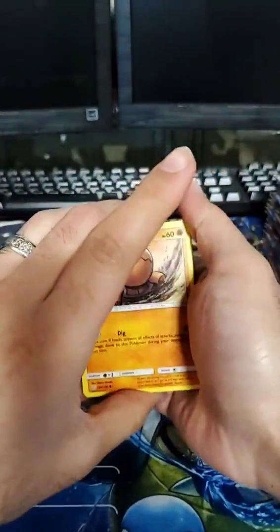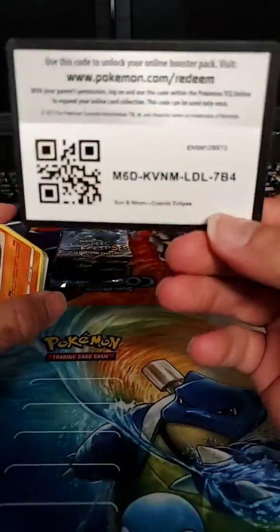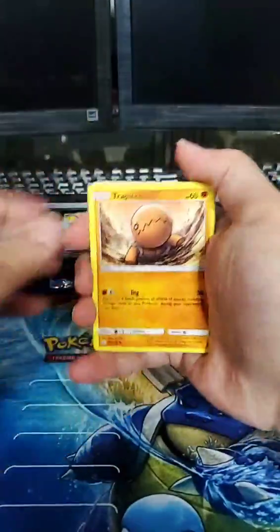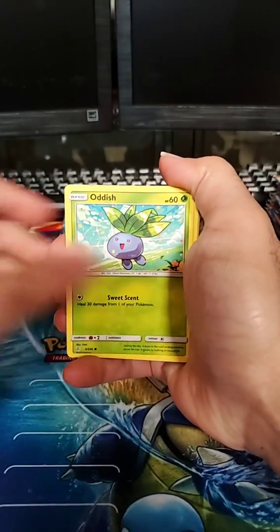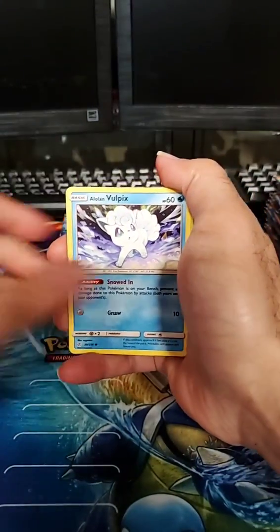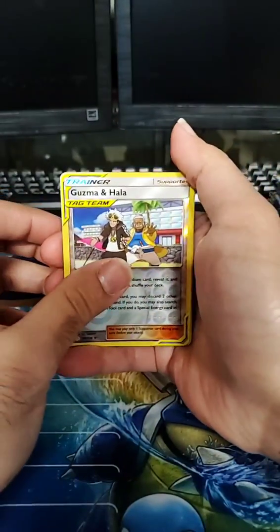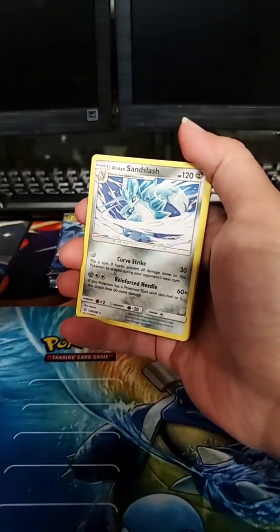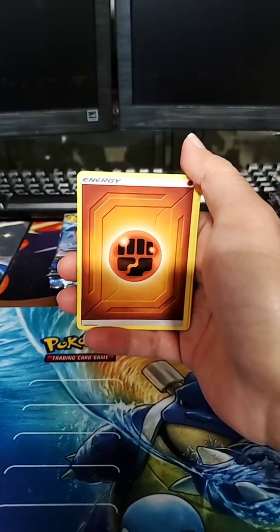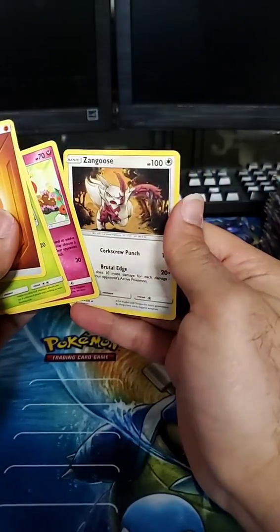Continuing with more packs — Trapinch, Oddish, Rufflut, Piplup, Alolan Vulpix, reverse is a Guzma and Hala trainer card which I might actually need for the set, and Alolan Sandslash. Then Fighting Energy, Gloom, Flabébé, and Zangoose who looks like he is on a mission.